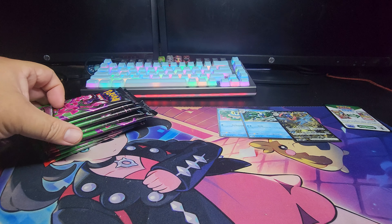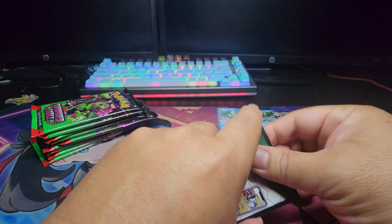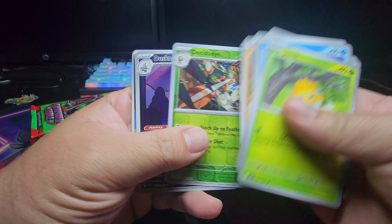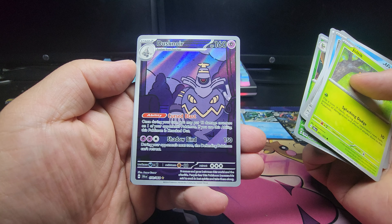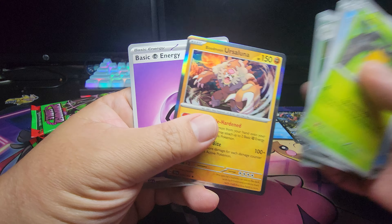Well, we have 10 packs here. Please give me some luck. Ooh, we got an IR Dusk Noir — that's pretty cool. Finally something good.